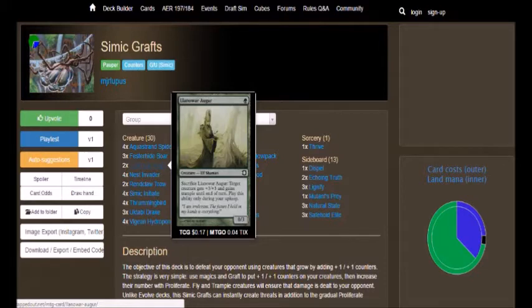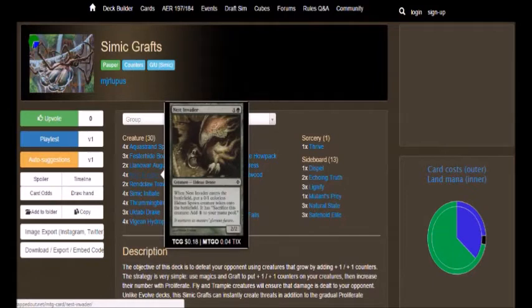We got Nest Invader, which is a 2/2 for 2, and when Nest Invader enters the battlefield, you put a 0/1 colorless Spawn creature token onto the battlefield. You can sacrifice that token to add 1 to your mana pool. Just another way to get mana — if the token is sacrificed, you get mana from it. It's pretty good because let's say you just need 1 colorless mana to get something bigger out, but you also want Nest Invader because he's a 2/2 for 2 — well, ta-da, now you have room.